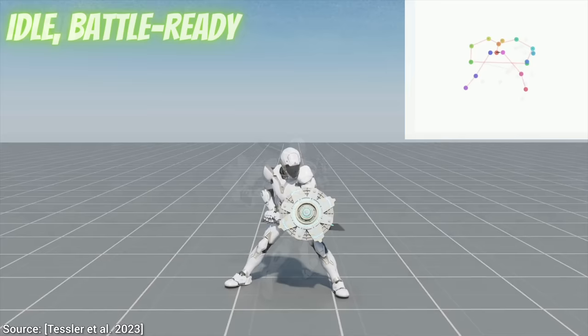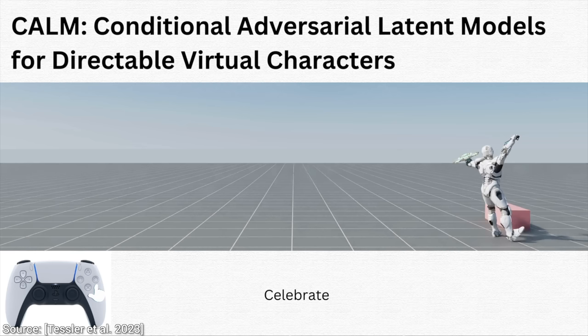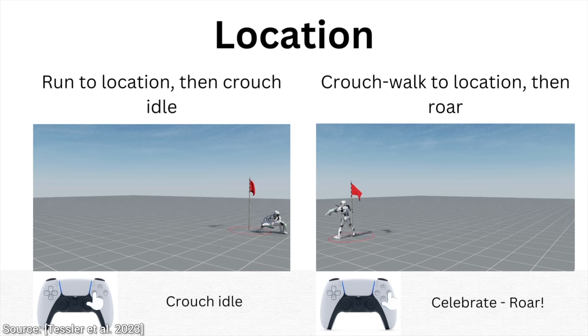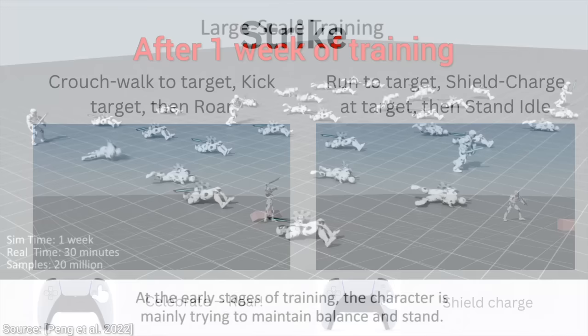However, not even this technique is perfect — it still has some issues to be worked out. For instance, check this out: little AI, move towards the target, attack, great, and now celebrate! Whoa, careful! Moments like this show that this work is still experimental. I don't think you will see this in a new game tomorrow, but this is what research is about: taking something highly unstructured and using learning-based techniques to create something useful from it.